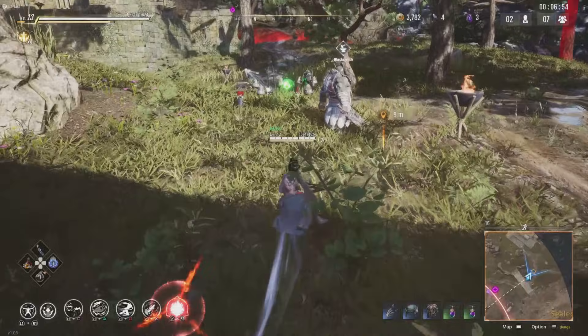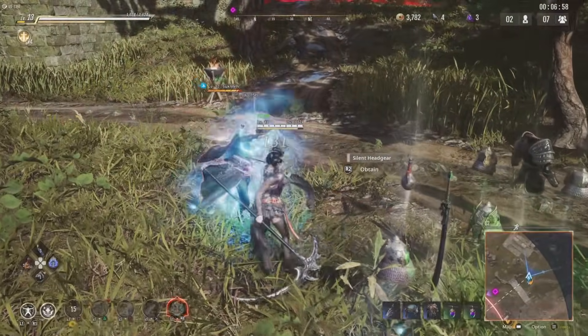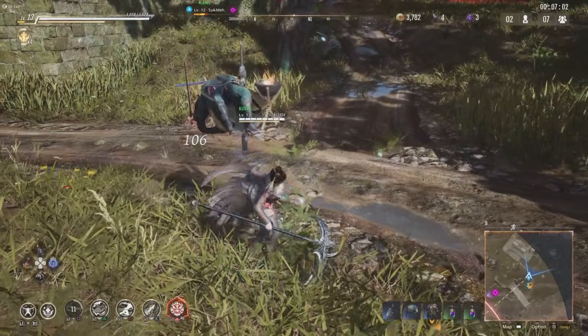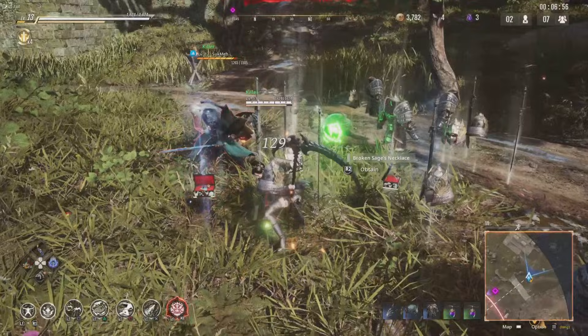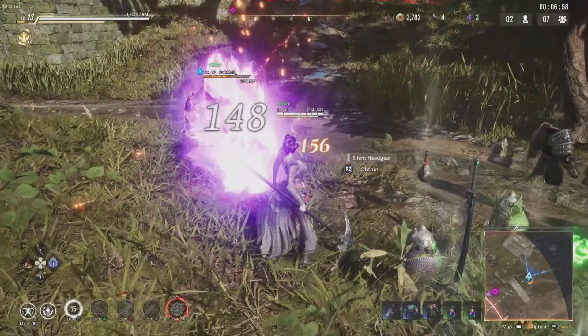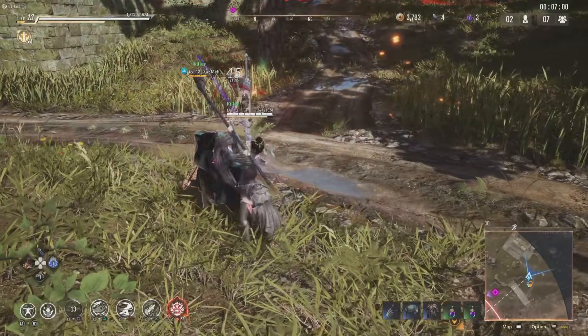Each character will have either an airborne — which knocks them into the air so you can juggle them — or a knockdown. Airbornes are the main source of damage and combos. You want to mix in your airborne ability with a couple of basics, so maybe one or two basics followed by the airborne ability, and then you juggle them in the air.